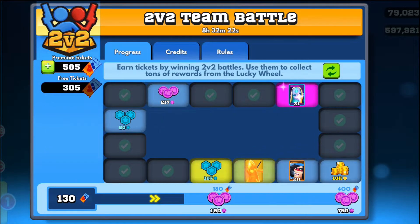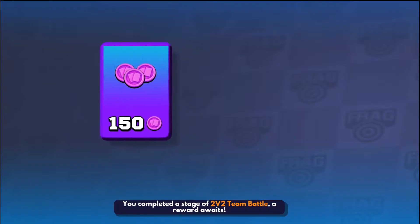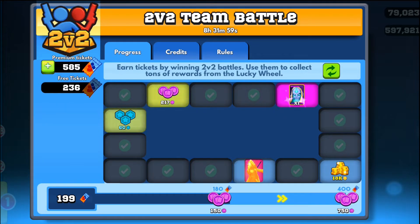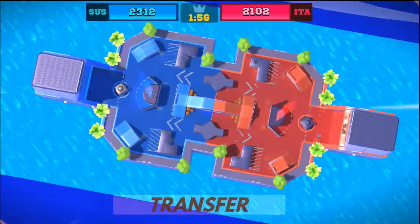You can get a nice number of skins just from those skin coins. On top of that, you get some common, rare, and epic cards — I usually don't care much about those but it's a nice bonus. The best thing about this event is that it doesn't take much time: about 30 minutes per day maximum for the Payload event, about 20 minutes for 2v2, and maybe 15 minutes for Street Frag.